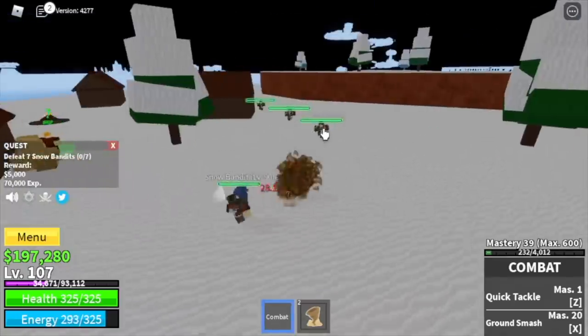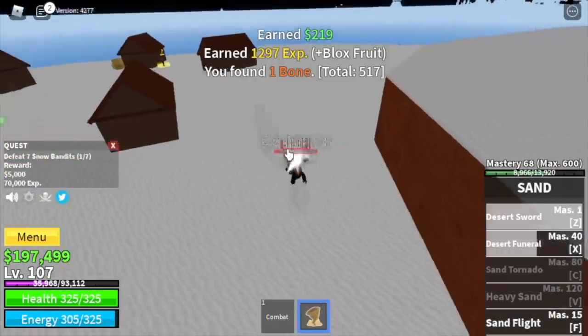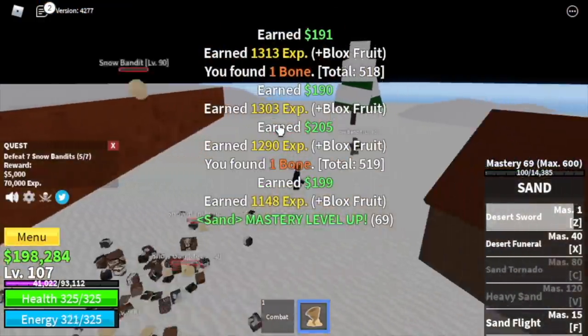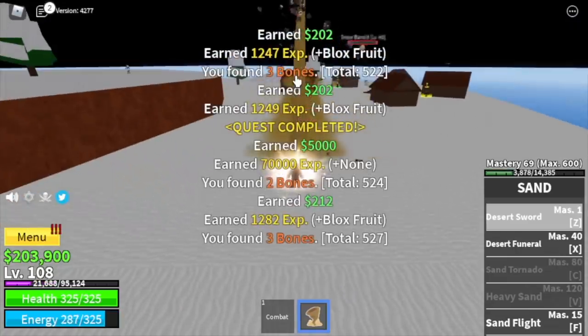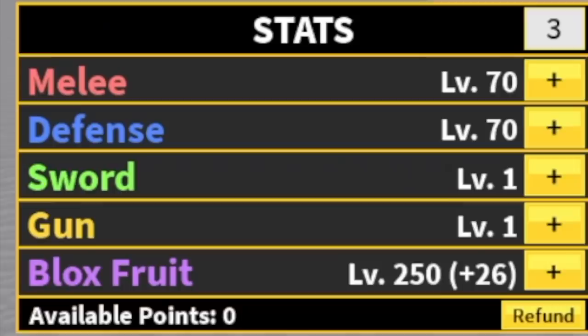Snow Bandits: defeat 7. Logia is in effect — you can lure 5 at a time for faster mastery. Defeat them. Goal here is to reach level 130. If you have a chance to defeat the Yeti, go for it. Stat check at level 130: 70 melee defense, 250 blocks fruit.